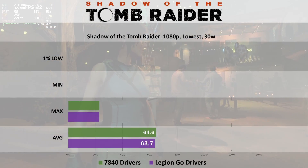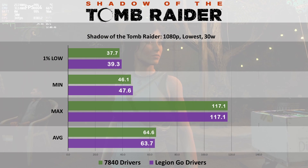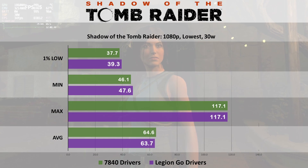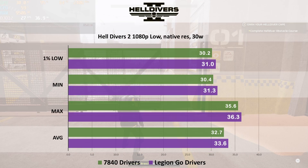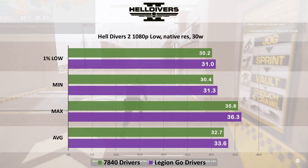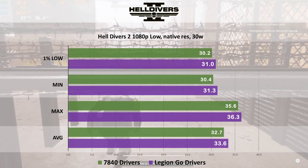Taking a look at Shadow of the Tomb Raider — kind of the same story as God of War. There's no difference; they seem to be running pretty much the same, so this game isn't really impacted depending on which drivers. Our last game is Helldivers 2, and once again we have very similar performance, with a very slight advantage across the board for the Legion Go drivers.